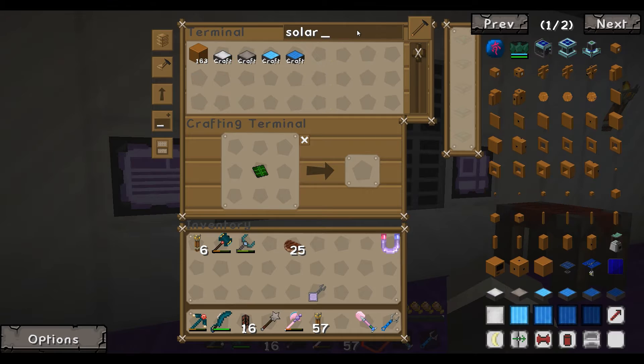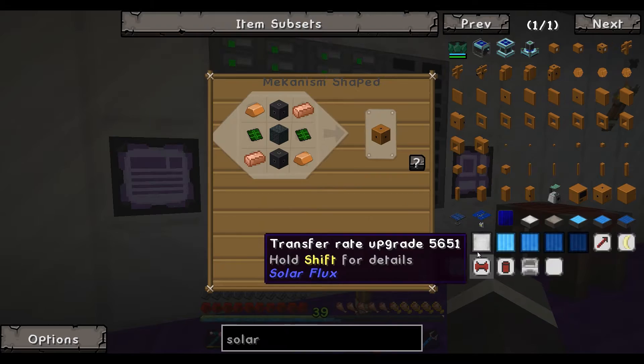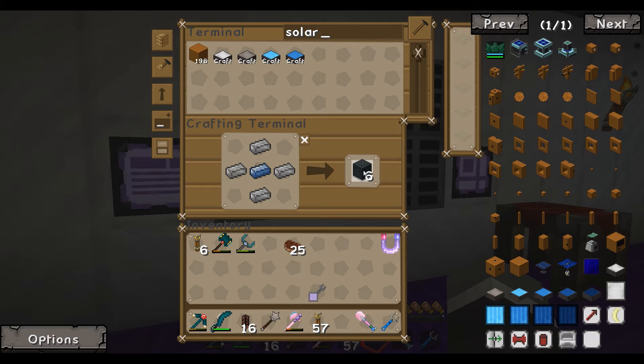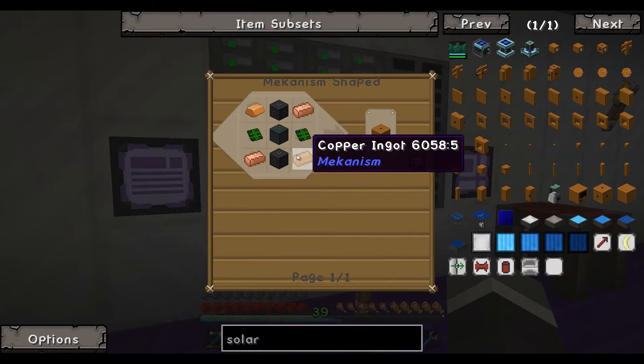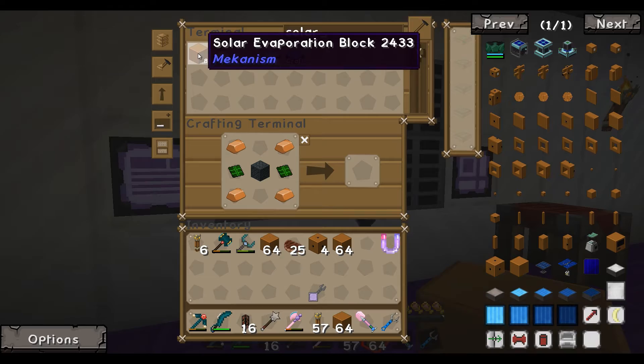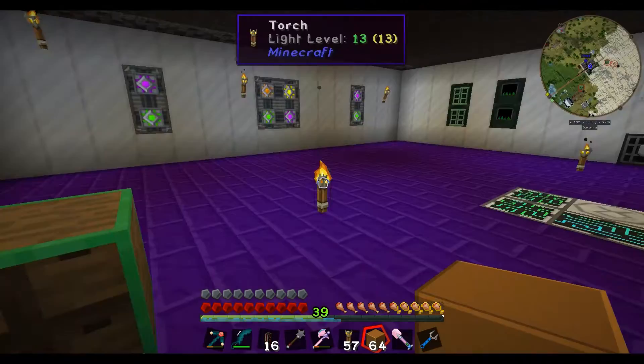We need solar evaporation valves — we've got our dynamic valves, copper, and some basic control circuits. We're going to make some steel casings, 10 for now. We can make four valves total — I think we only need two, an input and an output. We've got 200 blocks now — we should be able to finish one brine tower, that will be my goal for today.